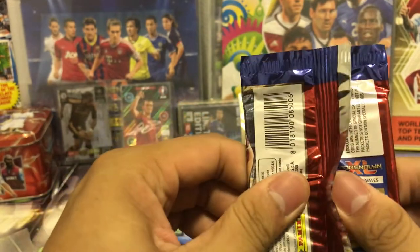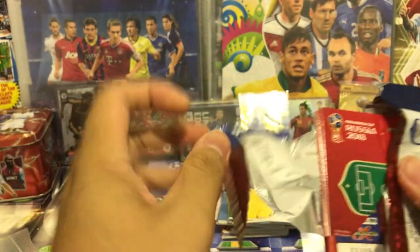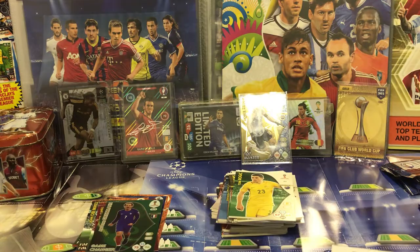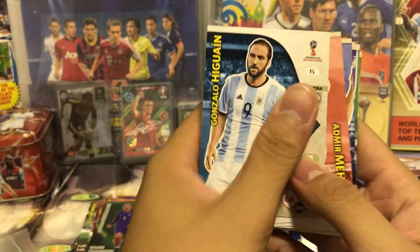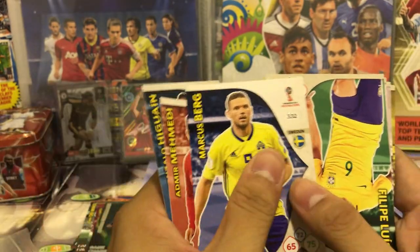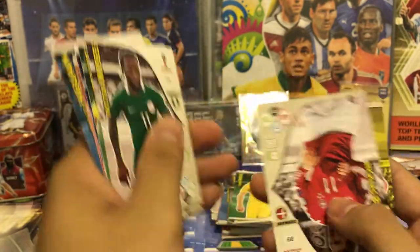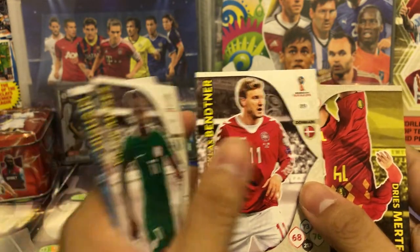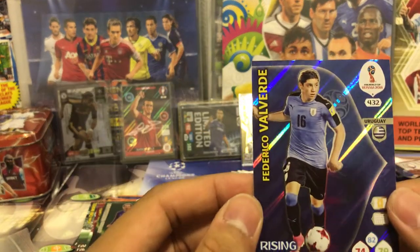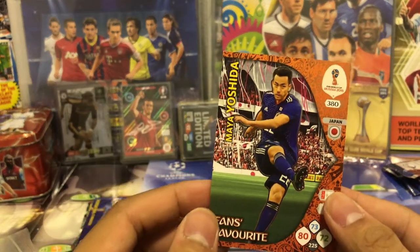Move on to the second-to-last pack. Two more inserts. We got Gonzalo Higuain, Mehmeti from Switzerland, Markusson from Sweden, Filipe Luis from Brazil, Victor Moses from Nigeria, Laudrup Bendtner from Denmark, and Dries Mertens from Belgium. We got Fede Valverde from Uruguay — Rising Star — and Yoshida, fans' favorite, from Japan.